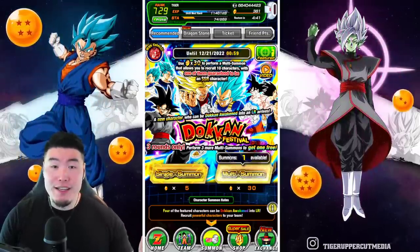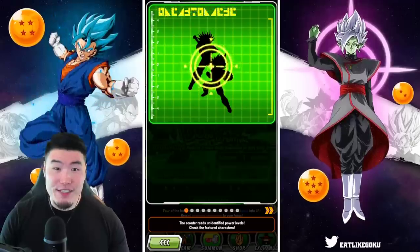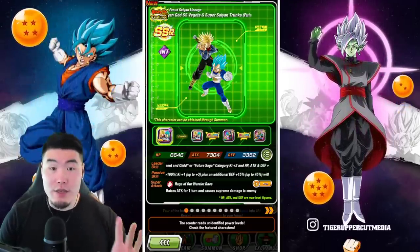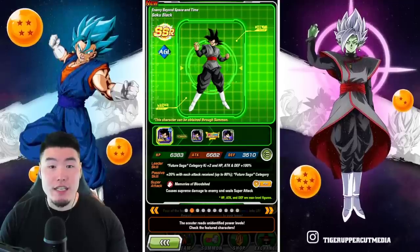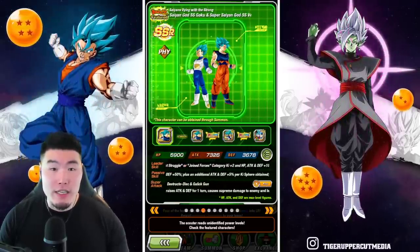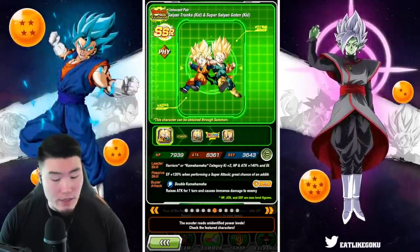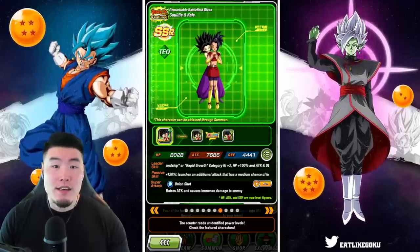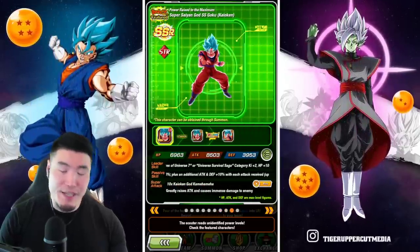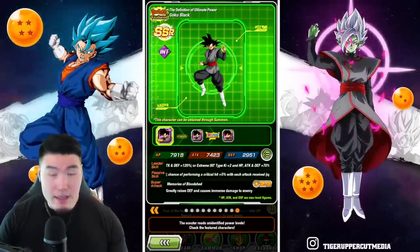Without further ado, let's jump right into it. We'll take a quick look at the banner first. I'm pretty sure it's exactly the same as the JP one, but just to confirm: we got the LR Trunks and Vegeta, the new AGL Goku Black, TEQ Gogeta, the PHY Blue Boys, TEQ Go Bros, PHY Goten and Trunks, TEQ Kale and Caulifla, STR Kefla, STR Super Saiyan Blue Kaioken Goku, and INT Goku Black.